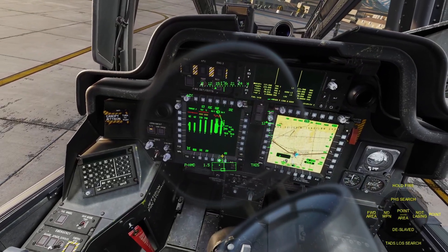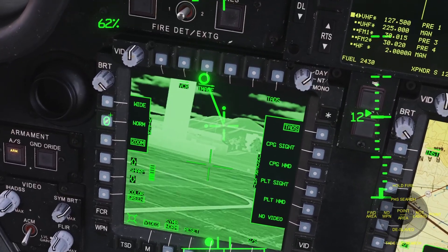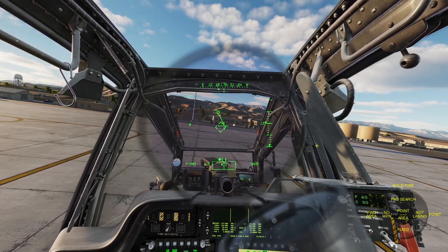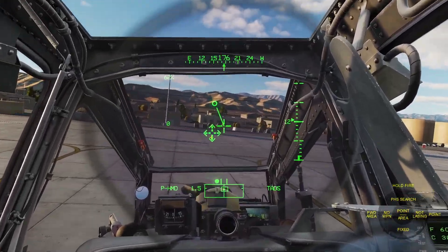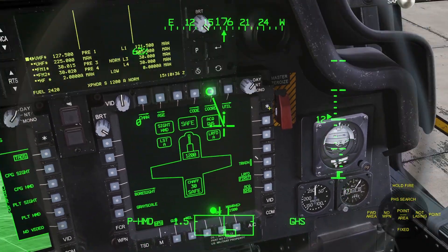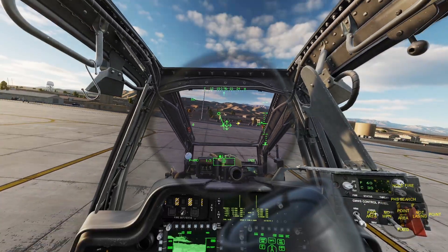If you want to see the targeting camera, you can go to your screen, click the video button, and click TADs. You can change it to green and adjust the zoom. If you click backwards, it'll reset and say 'fixed.' If you don't see the little dotted cross, click Weapon, click Acquisition, and make sure TADs is selected — if you select something else, the dotted cross disappears. You need to click Acquisition and select TADs, and then that dotted cross will always show you where the targeting camera is pointing.